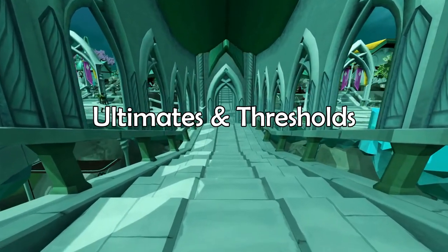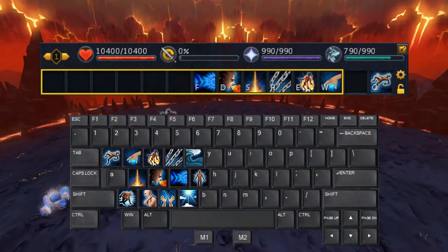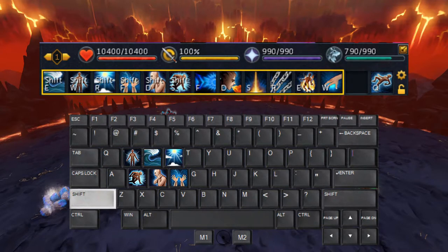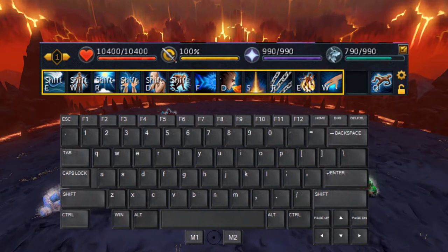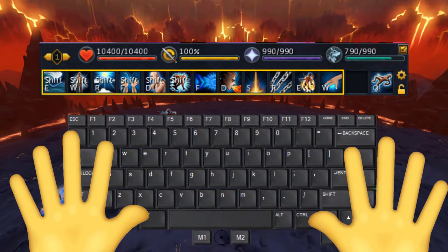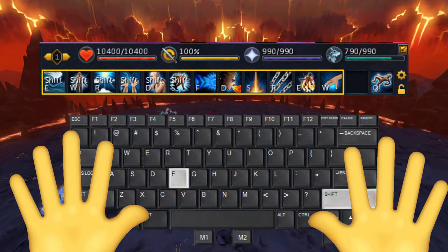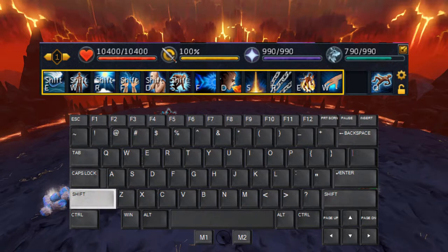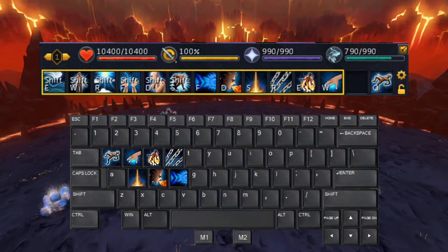Next are my ultimates and thresholds. Instead of putting these abilities on keys around my home keys, I decided to keep them here but require the use of the shift key. This was very weird at first, since you have one hand on the mouse and one hand on the keyboard. I had to practice hitting these keys while holding shift with my pinky. I used my thresholds more than my ultimates, so I set those to F, D, and S, then set my ultimates to R, E, and W — all with shift added.